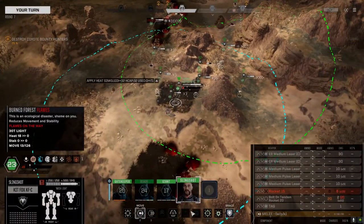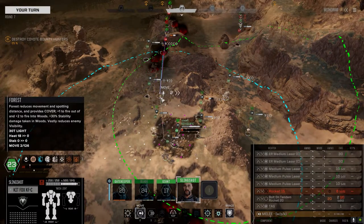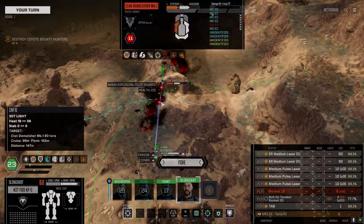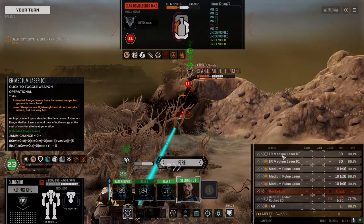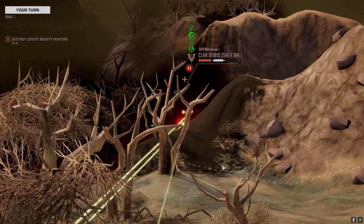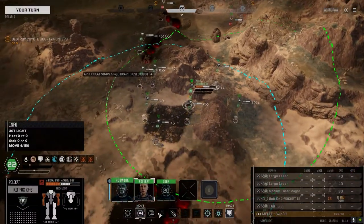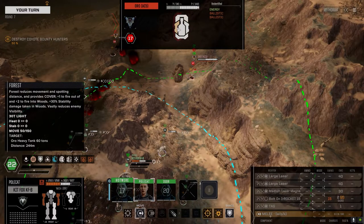I've got a feeling we can take both these guys this turn so let's push this a bit. Let's not go too crazy — just go with these guys. Taking the shot. There's the demolisher gone — vehicle down. This guy's got a crap ton of armor. Well, not that bad actually.